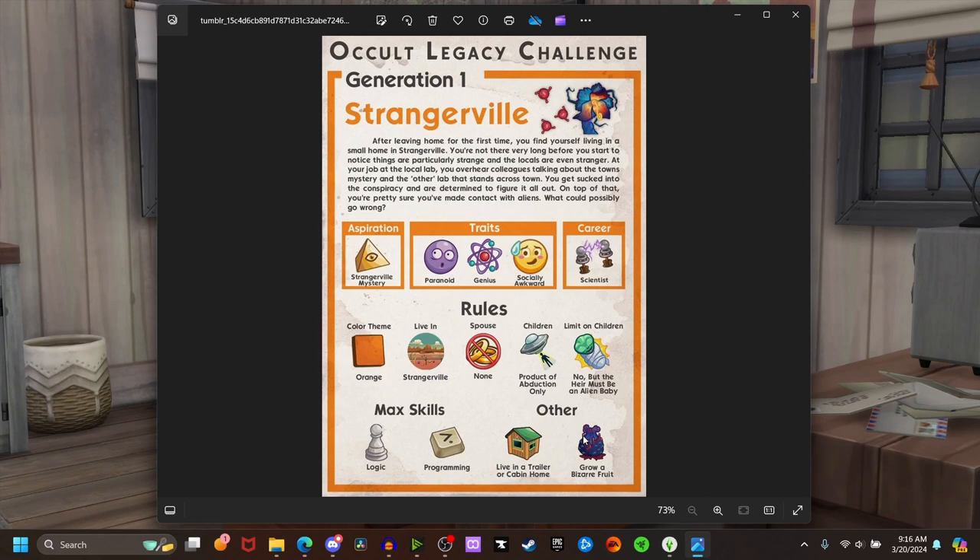If you don't have Strangerville, I recommend getting it — it is so out there, so weird and wild, and just good fun. For the little blurb, it says: after leaving home for the first time, you find yourself living in a small home in Strangerville. You're not there very long before you start to notice things are particularly strange and the locals are even stranger. At your job at the local lab, you overhear colleagues talking about the town's mystery and the other lab across town. You get sucked into the conspiracy, and on top of that, you're pretty sure you've made contact with aliens — what could possibly go wrong?